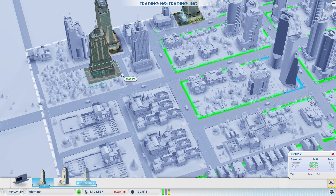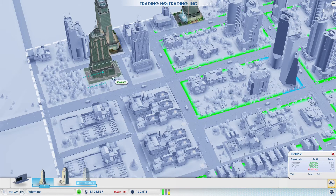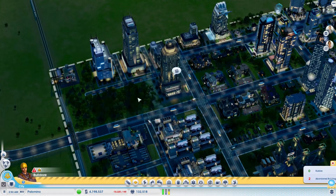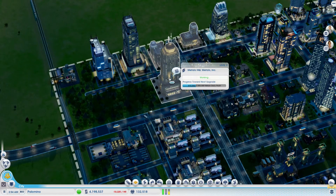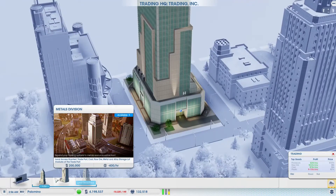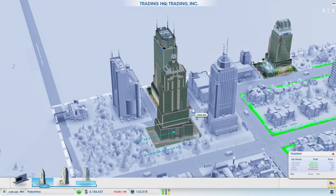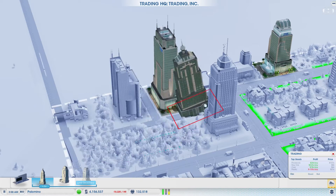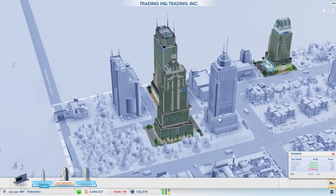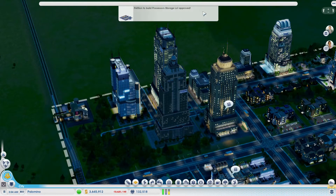We won't be able to place it on this road even. Let's get rid of that road if it's not going to serve a purpose. Electronics division — build it right here. 500,000, it's very expensive. Now we can build our processor storage lot, so let's do that first.